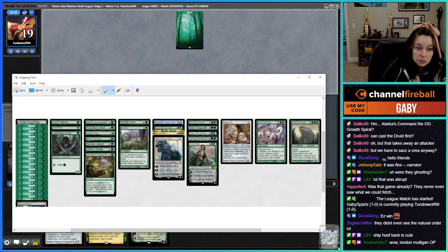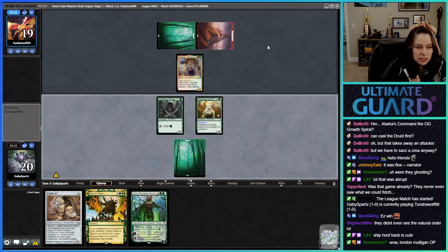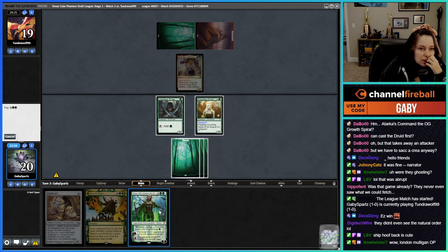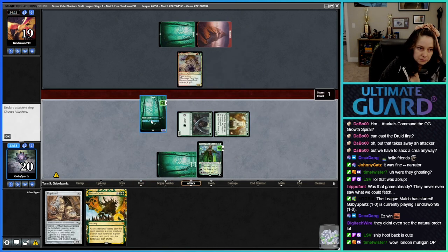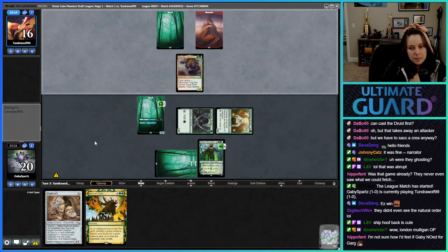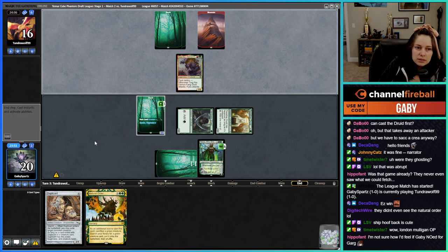Am I just getting Hoof? I could get Gargaroth. Or if I get a land I could just go Nissa. Maybe I'll go Nissa — it's really hard for them to come back from Nissa hitting for three. The problem is Hoof is not lethal — I might Hoof next turn actually.